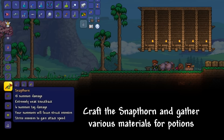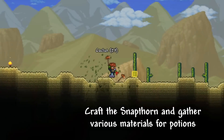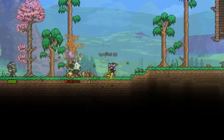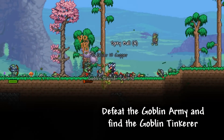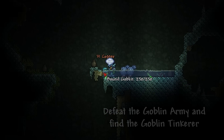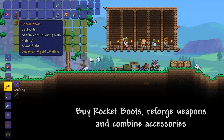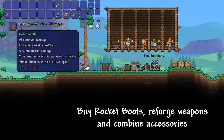This allows us to craft the Snapthorn, after which we should gather various materials for different potions. After reaching at least 200 health, defeat the Goblin Invasion and find the Goblin Tinkerer. We should purchase a pair of rocket boots, reforge our weapons and combine all the possible accessories.